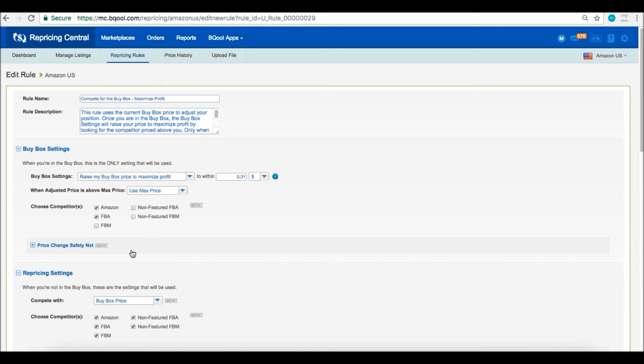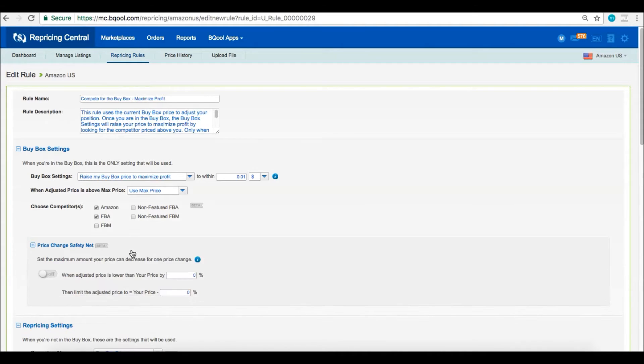The next setting is the price change safety net. This is an optional setting used to prevent competitors from lowballing you. So if your competitor tries to make you lower your price by more than 50%, you can limit the amount you're priced down by 10%. To do that, you would enter 50 here and enter 10 here. Turn that on and you're good to go.